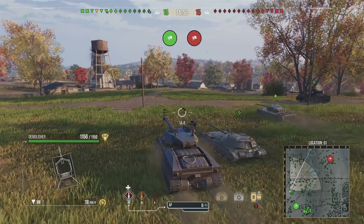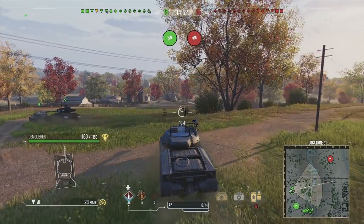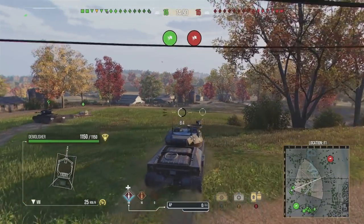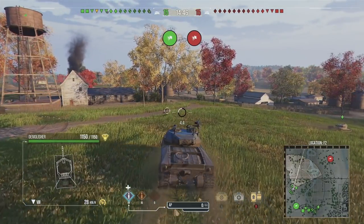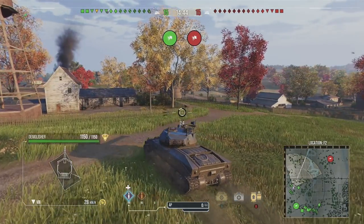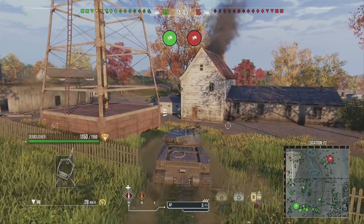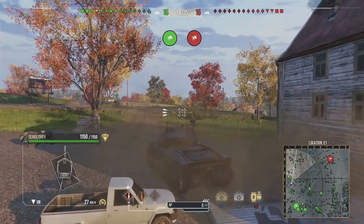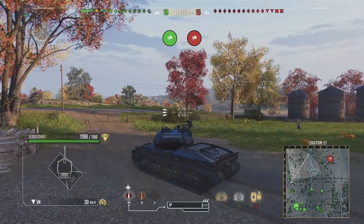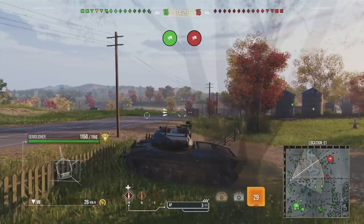Now we're in the next gameplay — Highway. Highway is one of my favorite maps, especially with a tank like the Demolisher where you've got good accuracy. You can get into the right position on the left-hand side and basically shut down anyone who decides to cross the field, then cross it yourself later when the game goes your way if you win that flank.